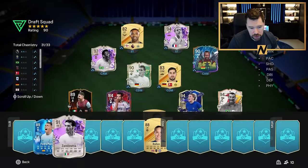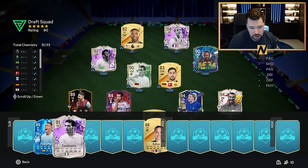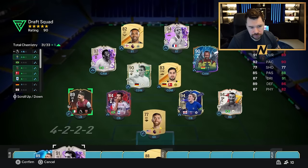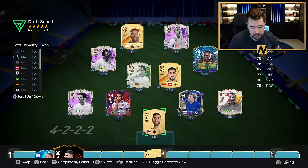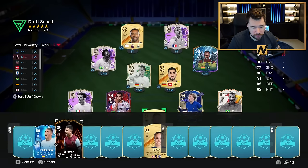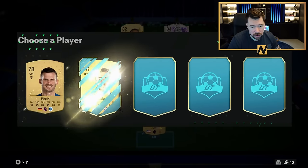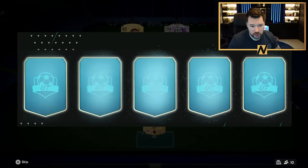Could play Zambrotta at left back — shame he hasn't got a centre back really. I'm going to take Zambrotta. It's a shame because I would like to improve Danilo. In fact, Pedro or Zambrotta at centre back just off chem are probably going to be better than what we've got. Let's get ourselves a big goalkeeper now please EA — an icon would be nice.